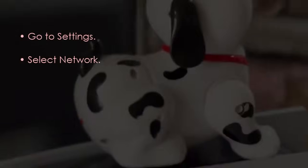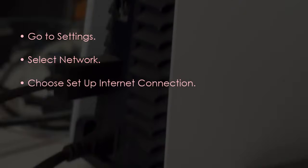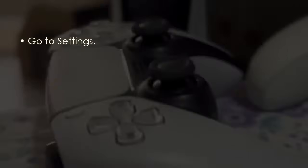Choose Set Up Internet Connection, then reconnect to Wi-Fi or use a wired connection. Next, check for NAT type issues by opening Settings and selecting Network.